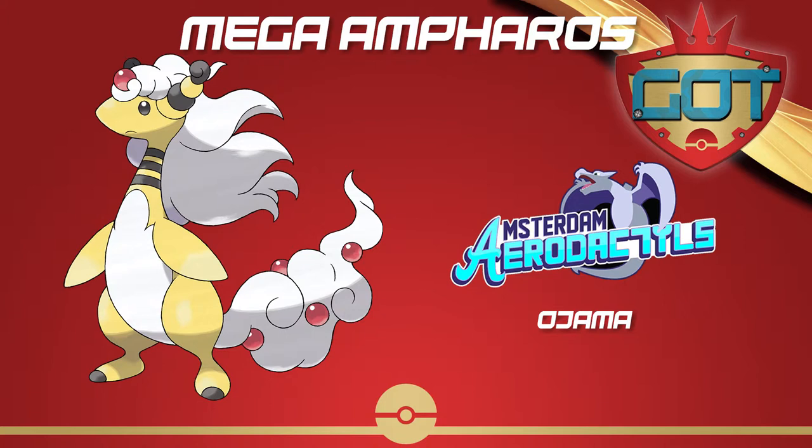That makes sense. Question two: what are your expectations for this mon? Well, it has 165 Special Attack so my hope was pretty much for it to blow things up. Its HP stat is decent so maybe take a hit, blow something up, or do some slow pivoting to get momentum. My team is pretty slow, so running Agility on Mega Ampharos would probably still mean it gets outsped by most things on the opponent's team. I wanted to run Cotton Guard but didn't really have a chance to set it up in my games.